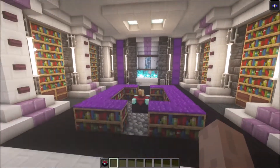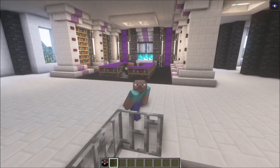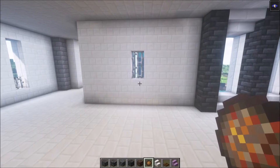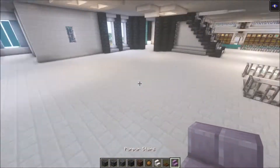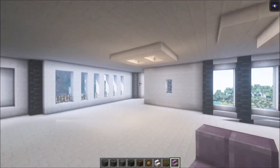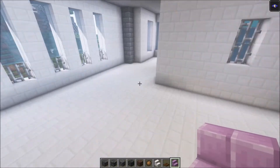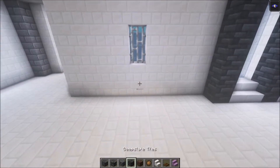Of course you also need an enchantment table. Once you've got a nice area to build, let's get started. The first thing to keep in mind is that you need enough space for a 17 by 17 room, and it needs to be six blocks high in total at least.